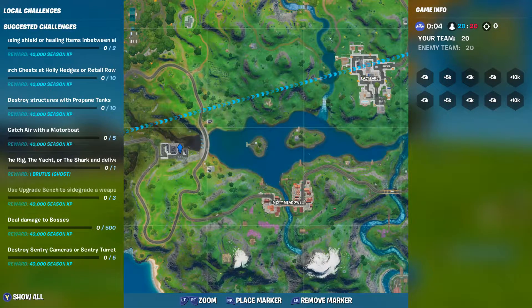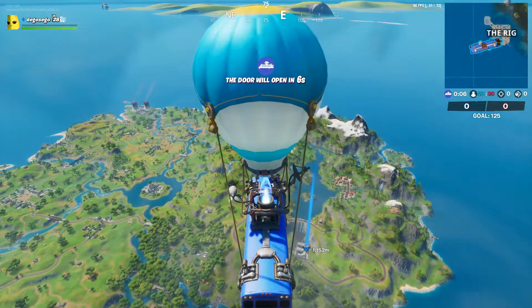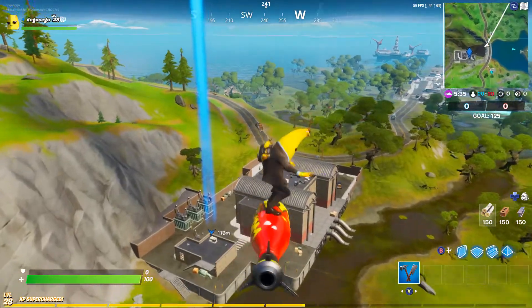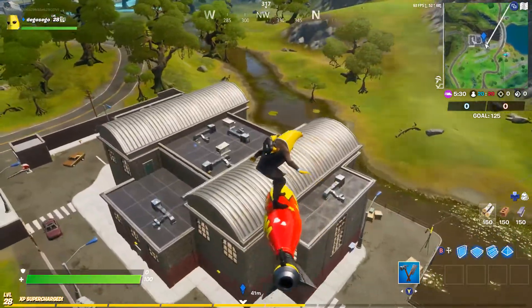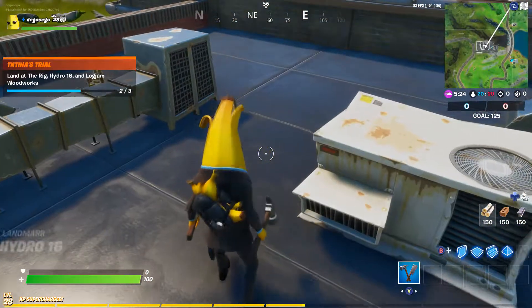The second location — I do make it to Hydro 16. It's basically off to the left-hand side of Misty Meadows where the giant dam is. So again, you just go there. You land on it — make sure to land on it. Don't land near it or beside it. Land on the actual building itself. Sometimes it doesn't count.